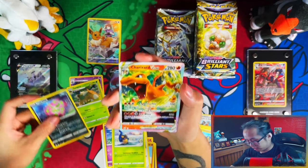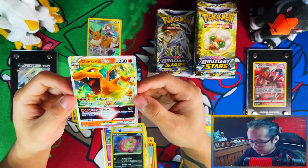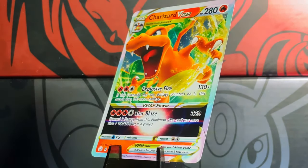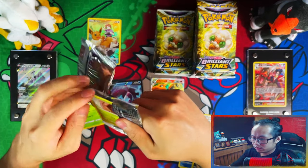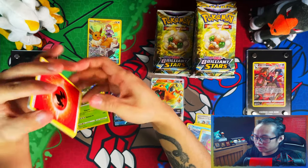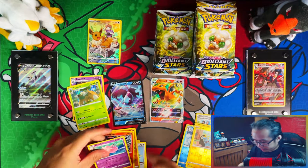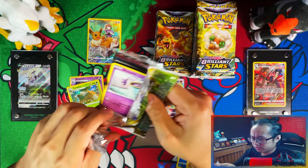We pulled my second Charizard V-star — nice, definitely take that! So now I have all of the V-stars as doubles, which I can put in a separate binder. With trainer galleries and V-stars, for the remaining main sets of Sword and Shield that they're going to do, it's going to have V-stars and trainer gallery cards — I believe maybe 30 of each. I'm going to collect a full binder of all the trainer galleries and all the V-stars.